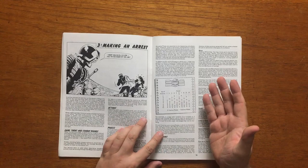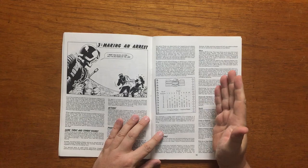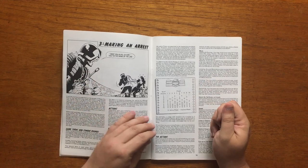Chapter 3, Making an Arrest, covers the combat round. One game turn is 6 combat rounds, and a combat round is 10 seconds long. This 10 seconds is broken down into 10 one-second segments in which you can perform an action. The amount of actions you can take in a round are dictated by your initiative score: the higher your initiative, the more actions you can take.